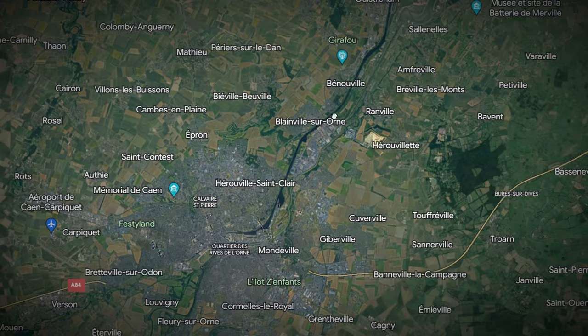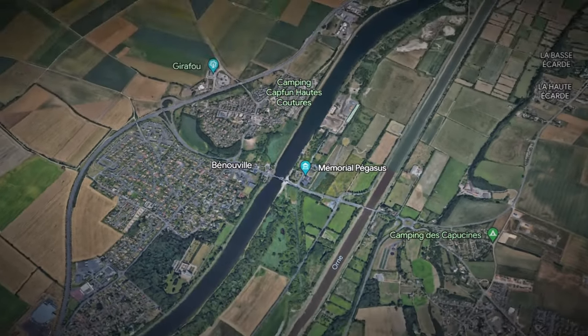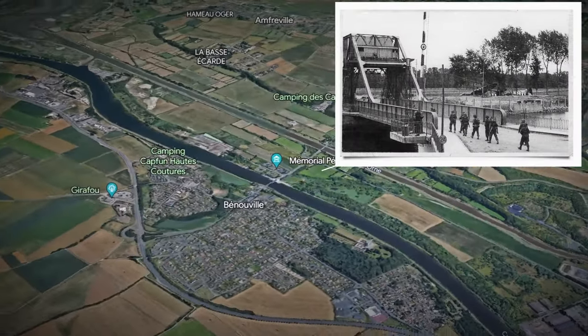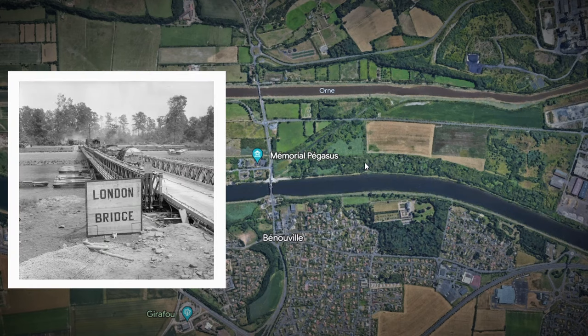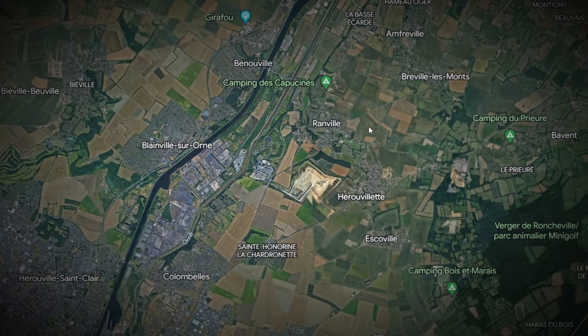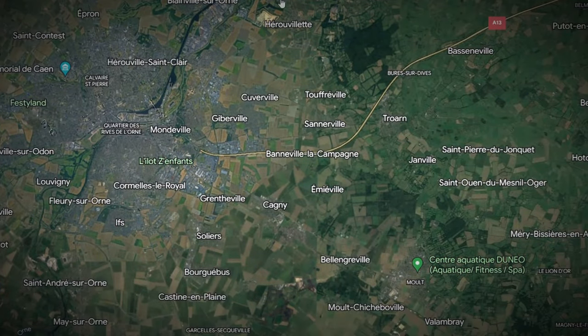I'm sure you'll all be familiar with the crossings at Bénouville. This crossing site is now called Pegasus Bridge, but there were other crossing locations here too — namely London Bridges 1 and 2, which were of a Bailey pontoon type construction. Across the river we have Ranville, site of the glider landings, and it was to become the assembly area for Operation Goodwood. As we head south we see open countryside where we will travel all the way down to Cagny and the Bourguébus Ridge, this high feature.